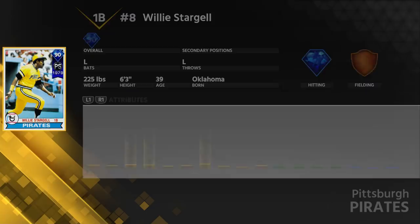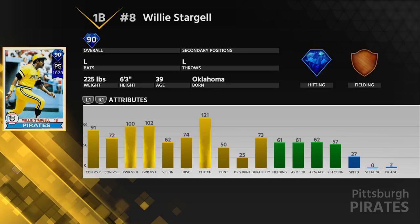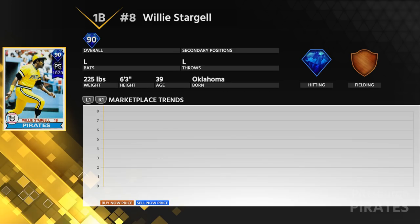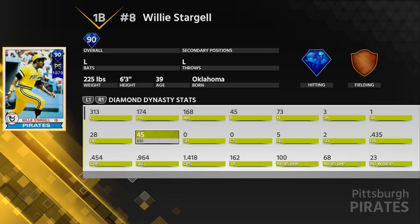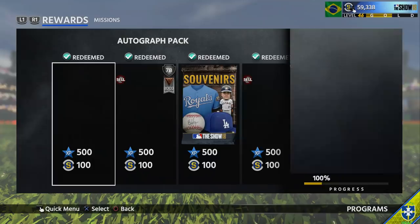I've done the Bat Collector, and it gives you a 90 overall Willie Stargell. I've done a video kind of explaining him and Sandberg, but prices in the market have changed so much I wanted to retouch base and introduce one more. Stargell is a really, really good card — he has 100 power both ways, a lot of contact, and he's pretty good defensively. He is a great lefty bat, one of the best power lefty bats you can get that is not an Immortal in the game.